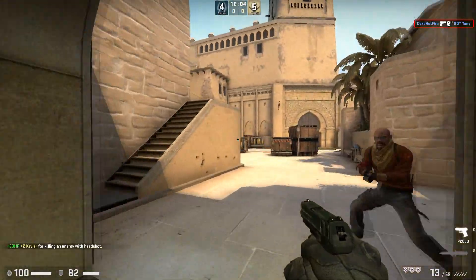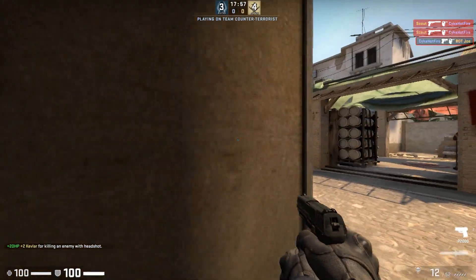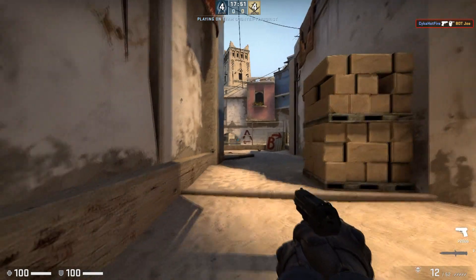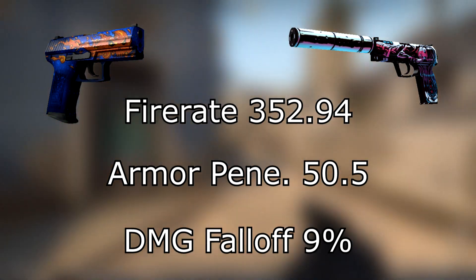To start it off, if I'm going to keep it real with you boys, the P2000 is pretty much an unsilenced USP — except for accuracy, which we'll get into a bit later. This might be surprising for a lot of you because they pretty much are the same in a lot of different ways. They both have the same fire rate, armor penetration, and damage fall off.